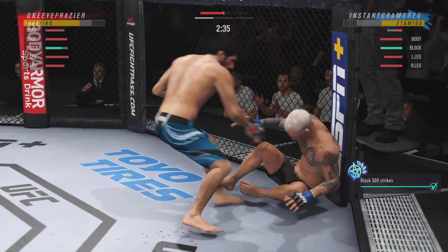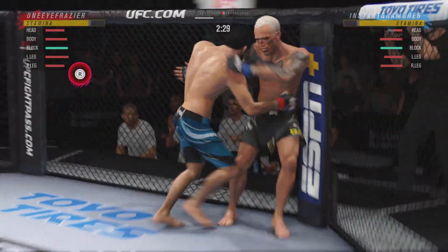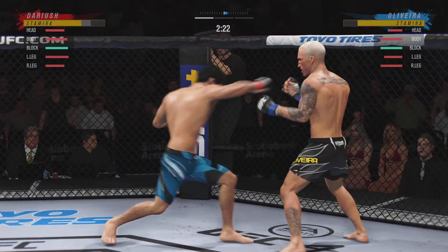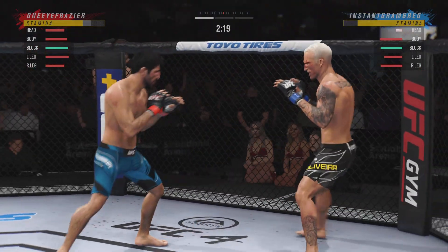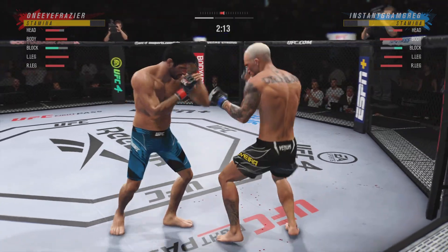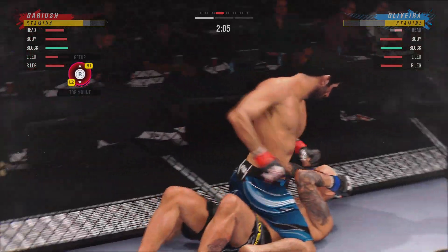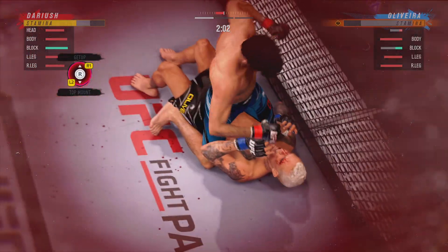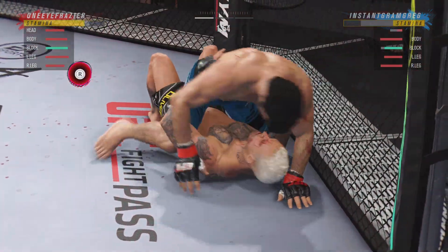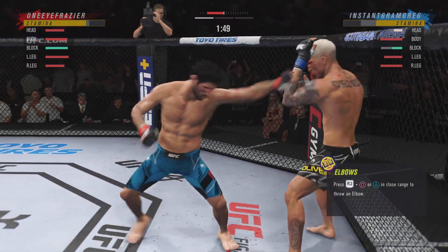Big combination of ground and pound strikes here — this could be the beginning of the end. You gotta be very careful when you take these big ground and pound strikes. You need a controlled posture on the bottom, and if you're the top guy you gotta press the advantage. Nice job using his strength there to posture up. He's gonna start looking to land big shots from the top.